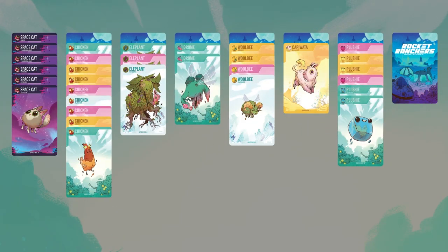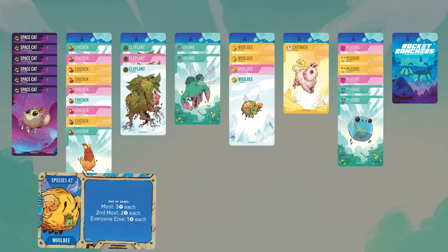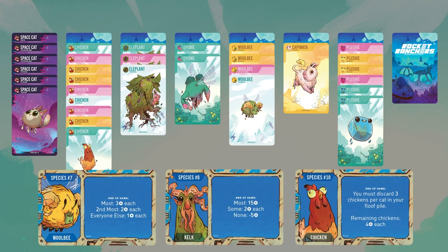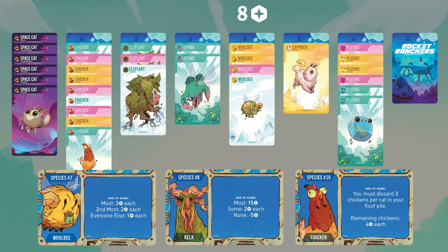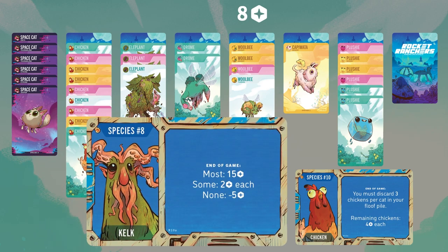If you're playing with the advanced rules, score each corporate assignment one at a time in ascending order. For these particular animals, you only score them once on their corporate assignment. You do score the rest of your corral as normal. The woolby will score first — let's say you have the second most, then you'll score 2 points for each card. You don't have any kelk, so you will get penalized by subtracting 5 points from your total. In the case of ties for the most, all players score for the full amount.